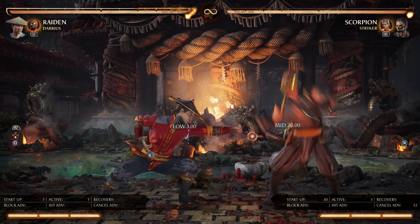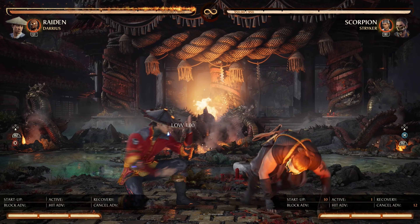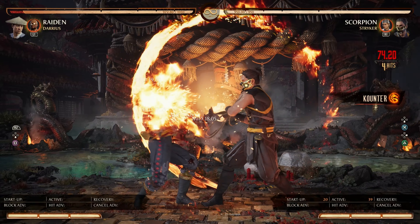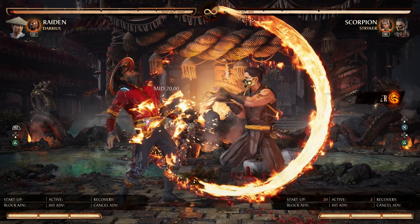Next we have Sweeping Scorpion Tail at negative 19 frames. The string is punishable on block. Dash cancel to confirm the punish at farther distances. Next we have Charred Heel at negative 12 frames, punishable by a d1, and additionally also punishable by a low poke with 11 or fewer frames that has the necessary distance.